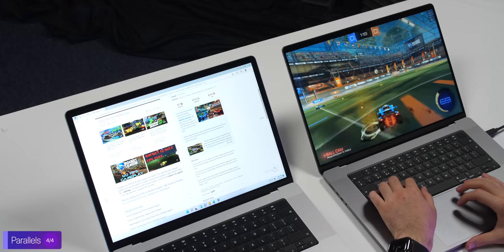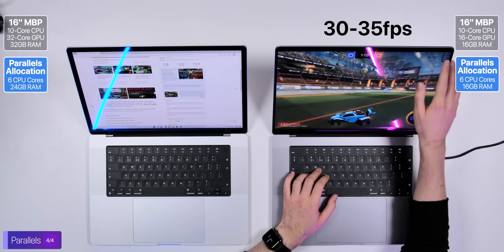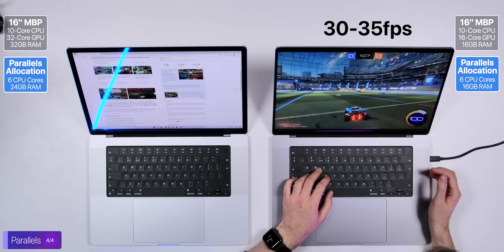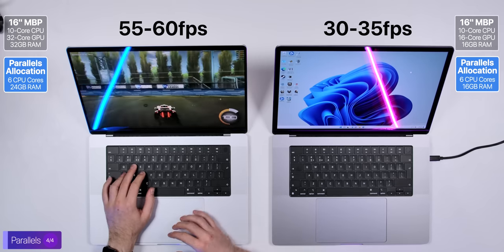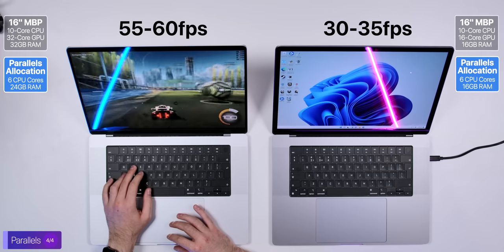The main advantage of Parallels is you can play a lot more Windows games. I'm playing Rocket League in 3.5K maxed-out settings on the base model and getting about 30 to 35 frames per second — not too bad, and playable. You could drop settings and get 60 or even higher. On the M1 Max with everything maxed out, I'm getting 55 to 58 frames per second. This is fully playable in 3.5K resolution at maxed-out settings — incredible.